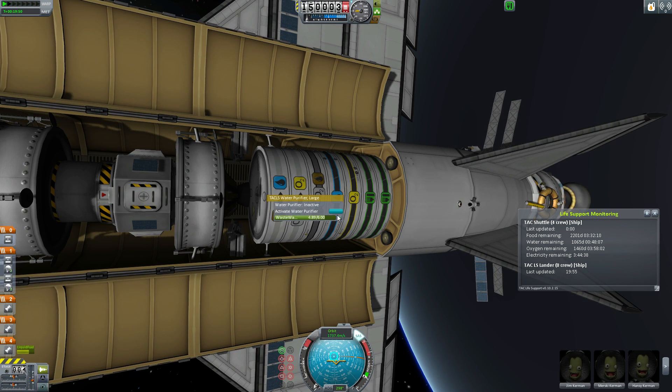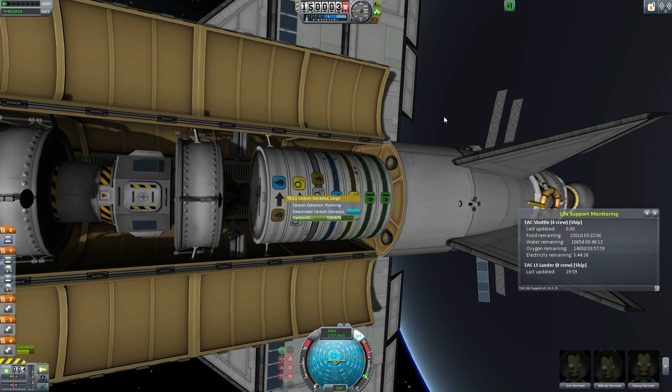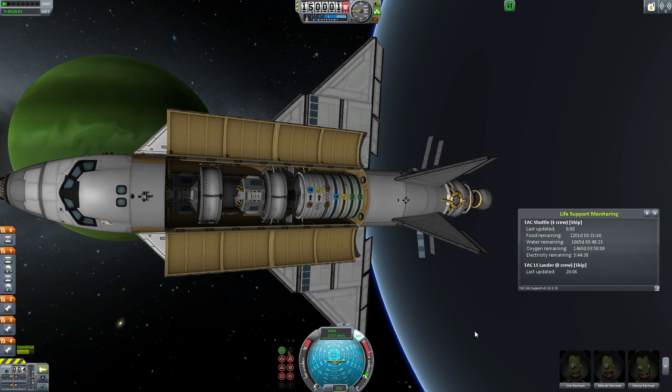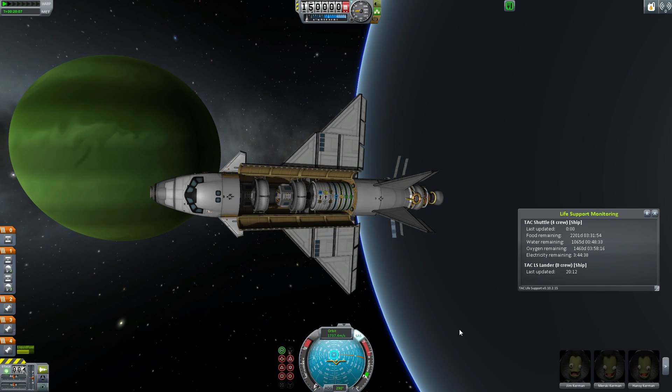Fortunately, TAC Life Support integrates really nicely with other mods such as the Modular Colonization System, which introduces greenhouses that can produce food for you. In space, nothing goes to waste. TAC Life Support helps you figure out your resource needs through a new button added to the interface which gives you a countdown until resources are drained.